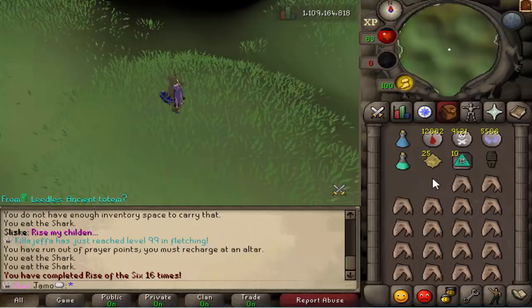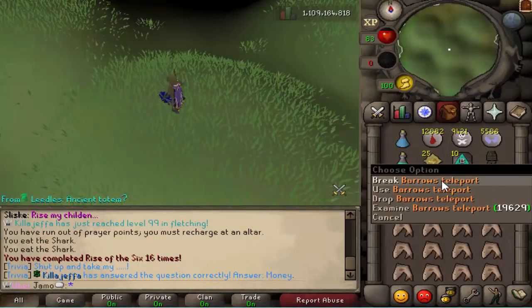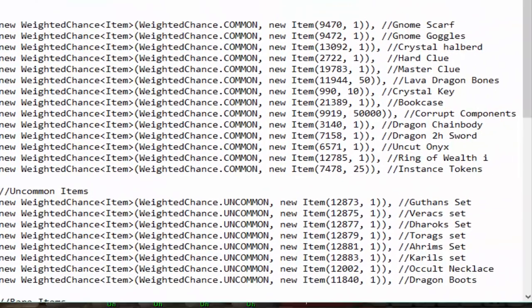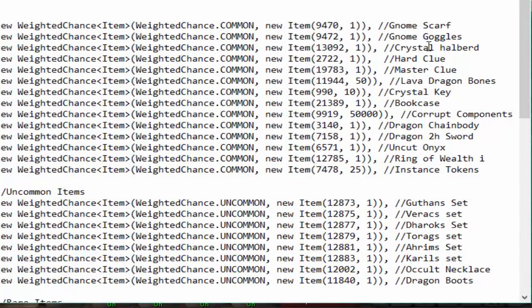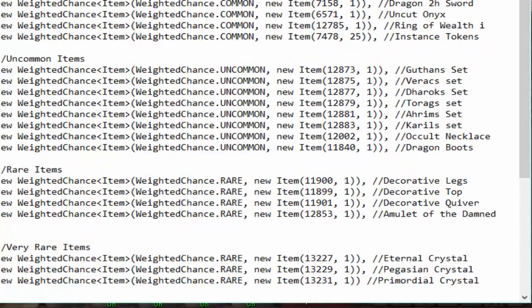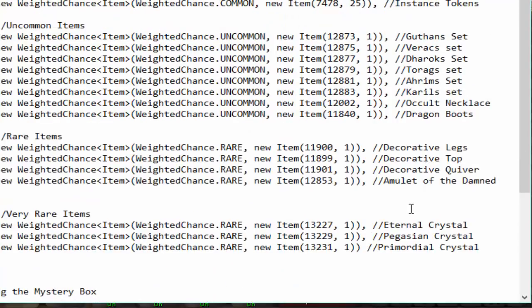I actually only need the spear, so that's unfortunate. The rewards you can get vary a lot. When you get a loot, you're always guaranteed to get barrows teleports, which disassemble into corrupt components if that's something you want. And then you roll once on a secret table where you can get the crystal halberd, master clues, crystal keys, bookcases, corrupt components, a couple of dragon items, full barrows sets, and even some really good items such as eternal crystal, or primordial.